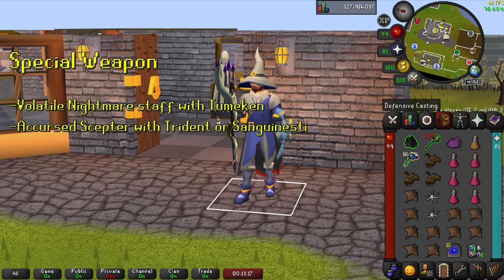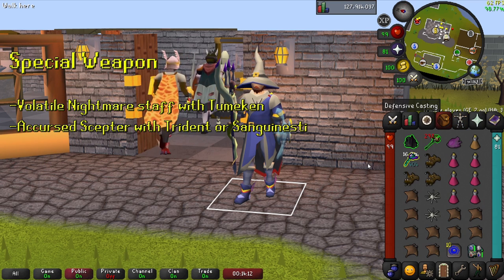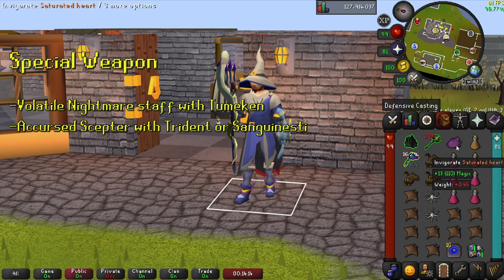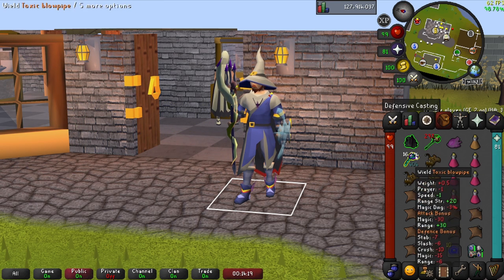For your special weapon: if your main weapon is the Tumeken's Shadow, you may want to bring the Volatile Nightmare Staff since it has a powerful Special Attack that does up to 82 damage and you won't need to reduce the boss's defense using the Shadow. If you are using a Sanguinesti Staff or a Toxic Trident, you should bring the Accursed Sceptre since its Special Attack drains 15% of the magic defense from the boss, helping you a lot with DPS. It may be useful to use its special a second time during the Enrage phase, but we don't know yet if the boss regenerates his magical defense stat while healing before the last phase. Keep that in mind.